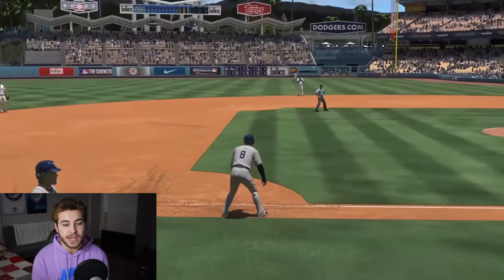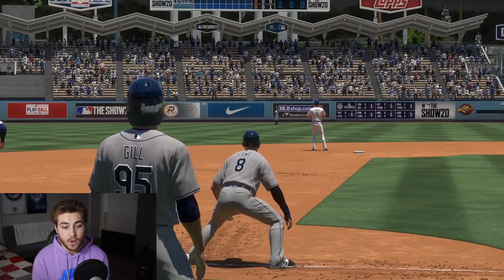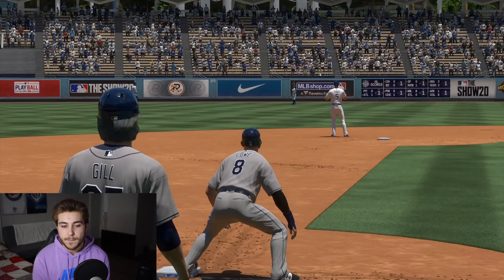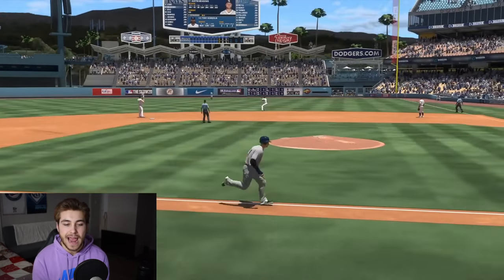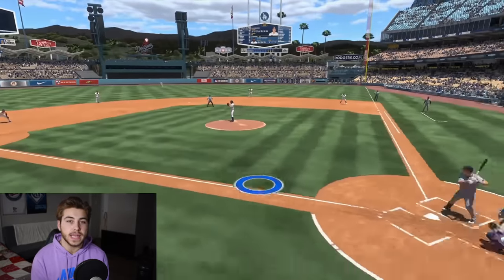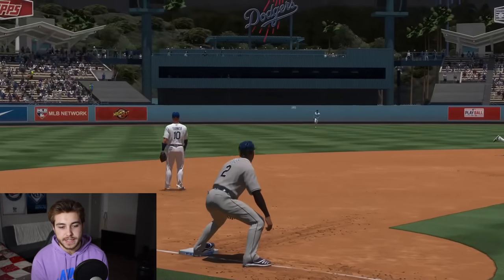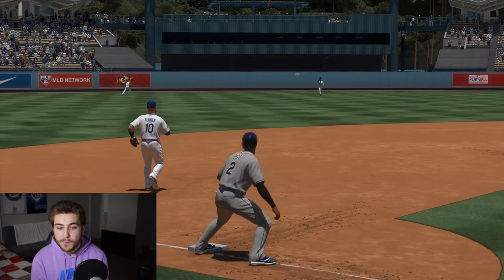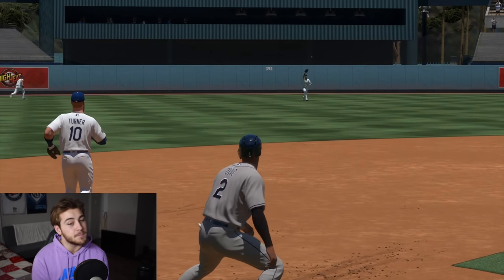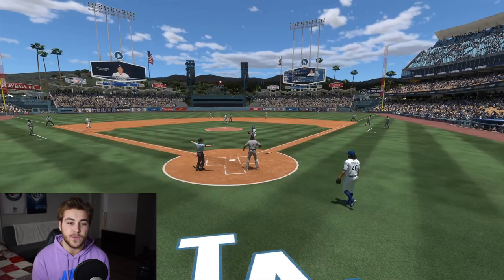If you didn't know, you're actually able to tag up a little bit early and get a slight edge that could really make the difference on sacrifice flies. In this clip we're going to press the X button as soon as he catches the ball to individually run home. Notice he's not leaving the base right away — he's caught the ball and there's a delayed reaction. It takes a bit until the runner actually takes off for home plate, which is not as good as it could be.